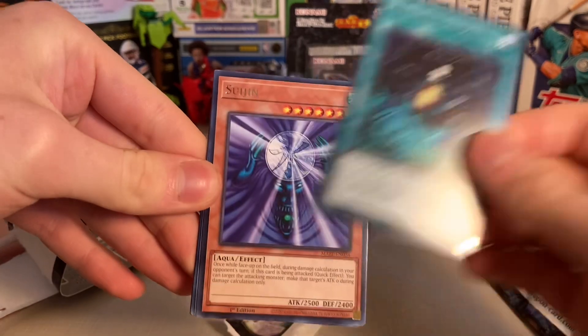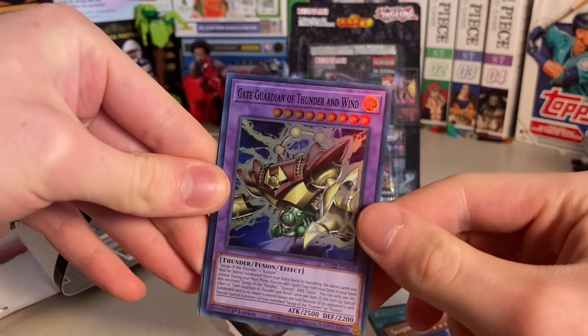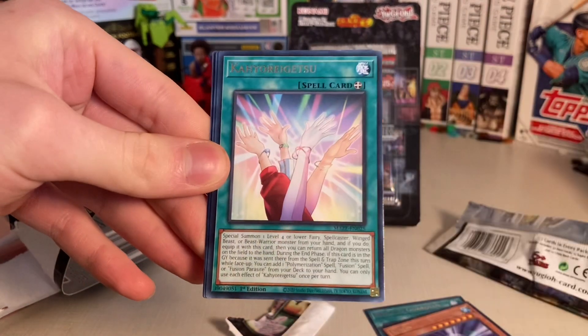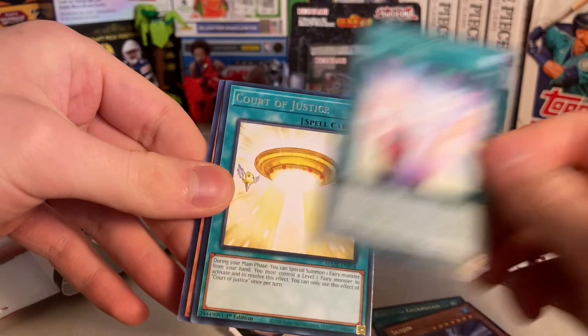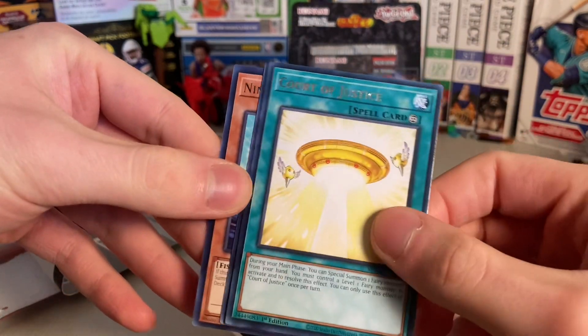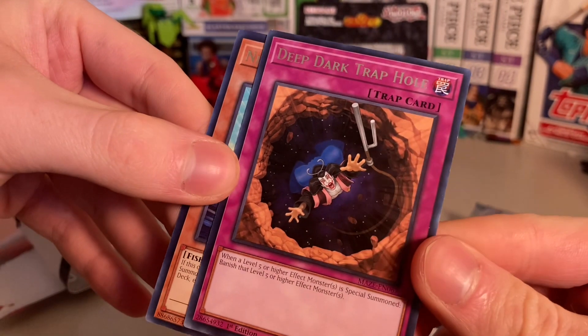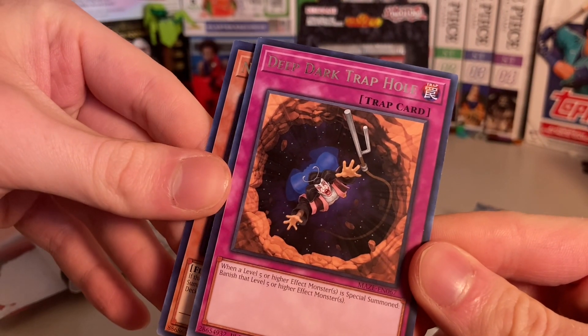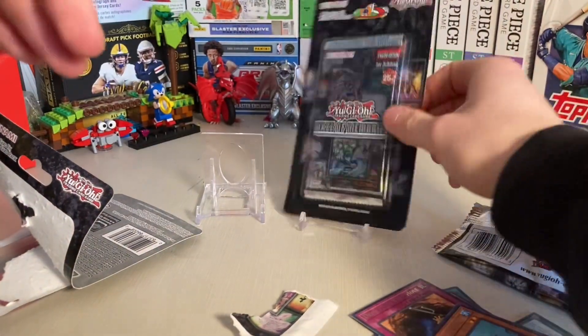Ryokyu Guardian. Suijin. Ooh, okay — Guardian of Thunder and Wind. Kaiyori Getsu. Court of Justice. Deep Dark Trap Hole. All right, all right, I like it. The Nimble Angler. Cool.